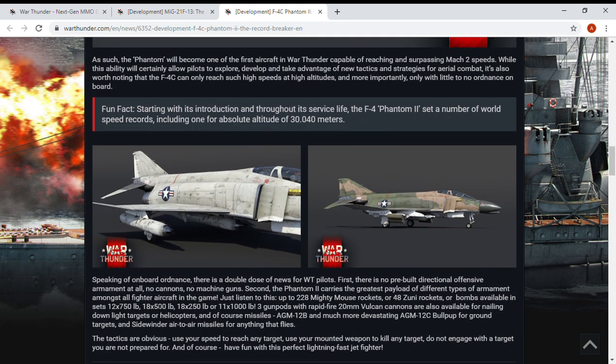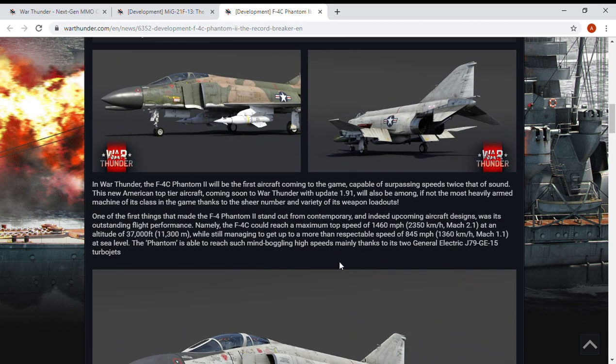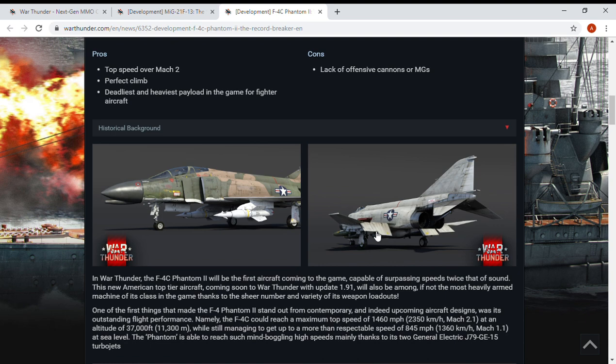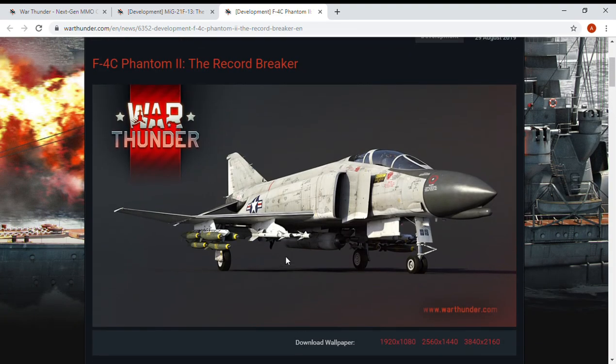It makes me wonder what its starting loadout is going to be — is it going to start with at least one Vulcan gun and some air-to-air missiles? Looking at the pictures, you can clearly see a Vulcan cannon and Bullpup missiles in one, and in another it's got the Vulcan cannon and Sidewinder missiles. Honestly, just knowing me, I'll be perfectly fine with one Vulcan cannon and four Sidewinders. That right there is a great loadout.